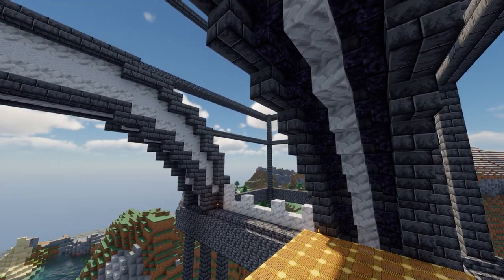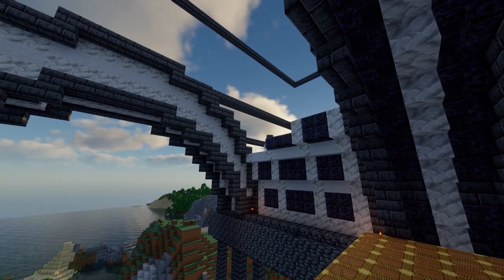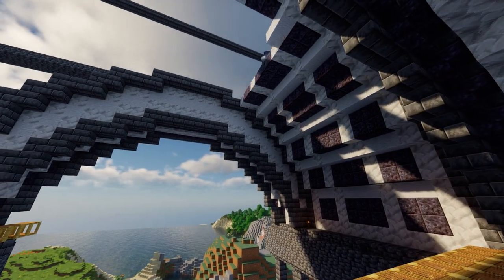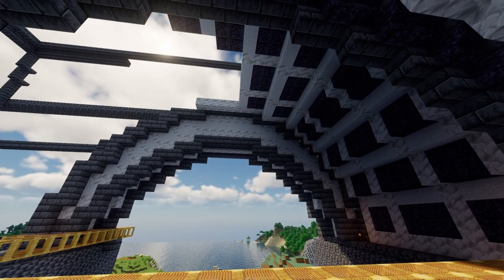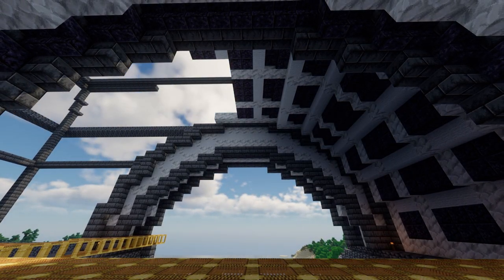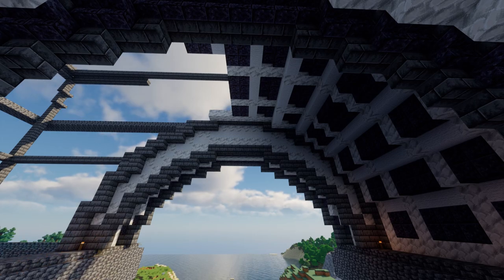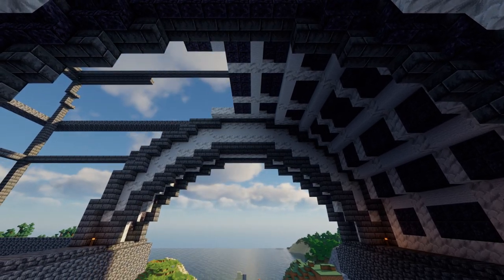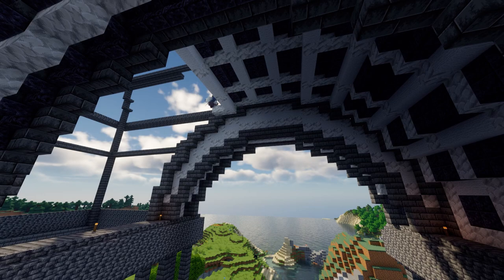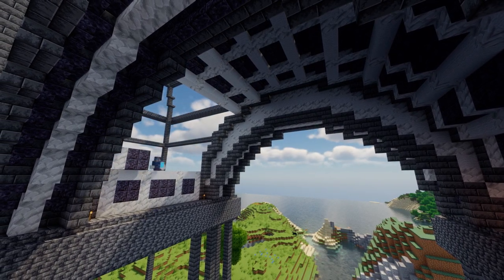Now we're building the inner bits. You can see we started off with calcite — this will be the inner design of the Arc de Triomphe, using this sort of detail element with a recessed point. I thought it would be nice to use calcite and wool and then contrast that with polished blackstone. I've been playing around using the full block and some half slabs, which gives it a little bit more depth, and then we try and mirror on the left-hand side. It looks really nice — that white with the dark creates a really contrasting effect from ground level.